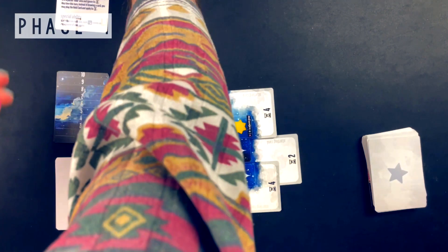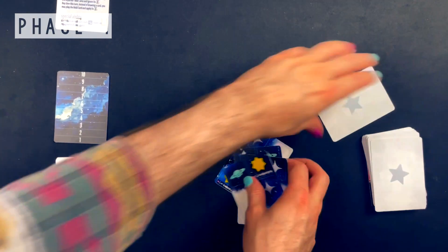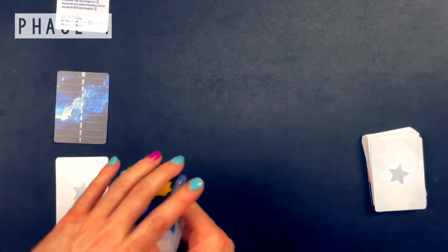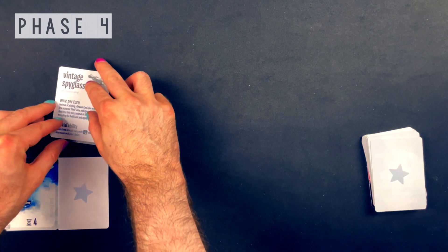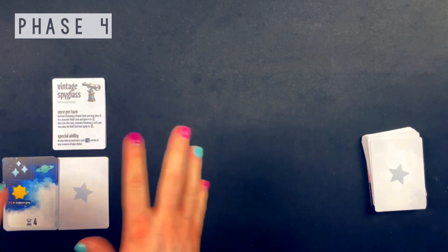Phase four is a quick cleanup phase where you'll discard placed play deck cards and discard the event card. Then reset the time tracker card to zero. Each deck has its own discard pile.